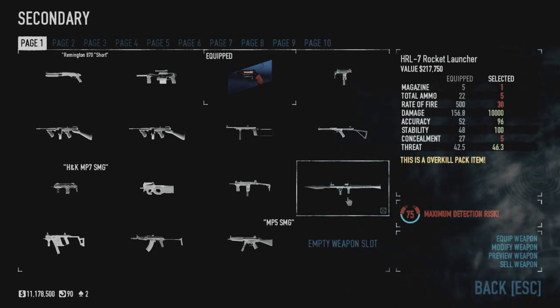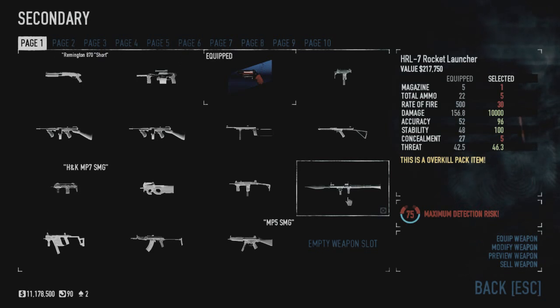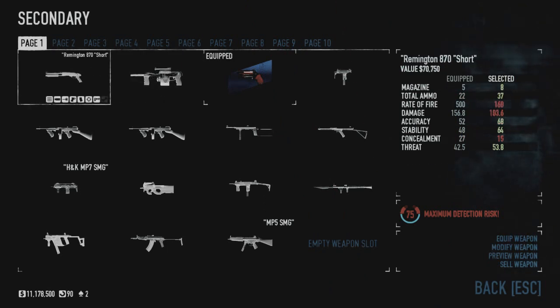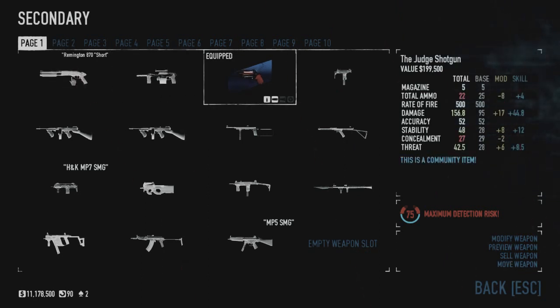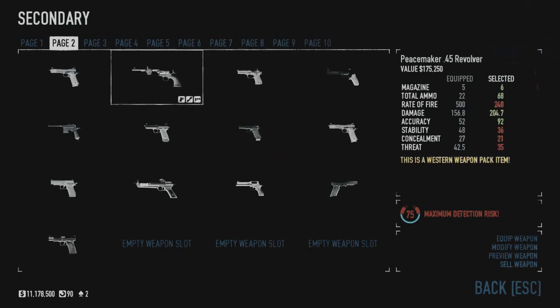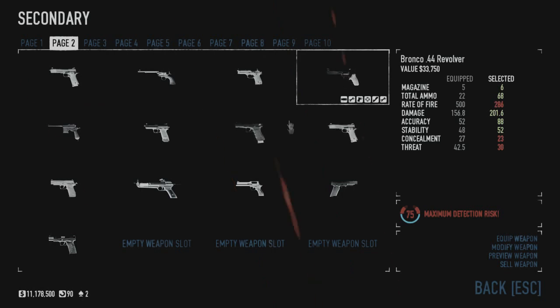As far as a secondary for this, you can take out shields with it, but the ammo restraint kind of restricts you quite heavily. I would personally advise against it. You could also use the Locomotive or Street Sweeper with slugs, but I personally prefer the Judge as it has higher damage and it's one of my favorite shotguns — it's a revolver and a shotgun. The Peacemaker .45, Crosskill, and Bronco are also good options. High damage, high accuracy secondaries will help you here.